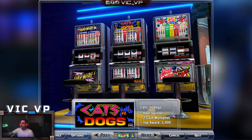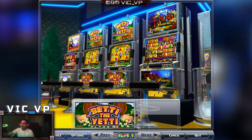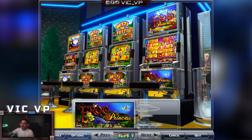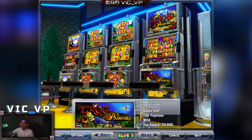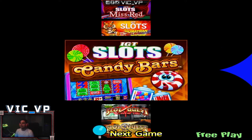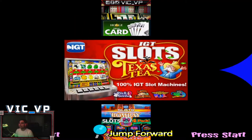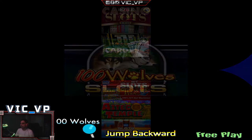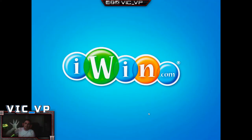You have a couple of options on the side, so you could basically leave the machine and check it out. The slot machine ones are pretty repetitive — with Real Deal there are like 12 slot machine games in this one executable. When you quit it treats it just like a PC game, so you do exit out.